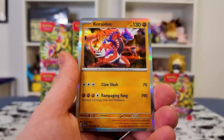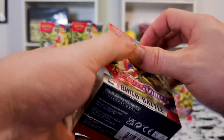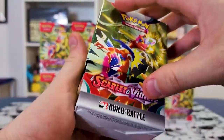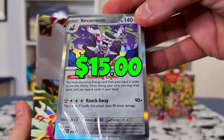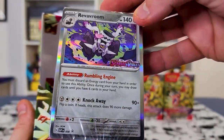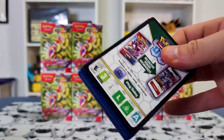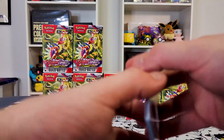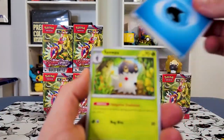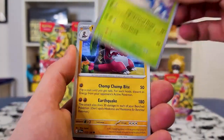We got Team Star Grunt, Energy Search, and Koraidon. Which one of you boxes is going to have the Miriam? One of these has to have a very good pull. And there we go — we got the Reversal Room. So, are they sequentially in order? When I opened a Weiss Schwarz case of Trial Deck, I noticed that it did sequentially have all the hits until inevitably you got the two cards you needed inside.